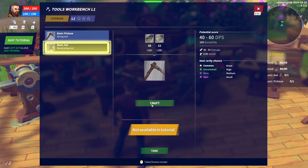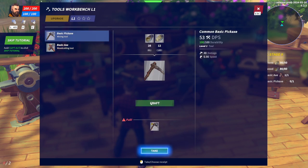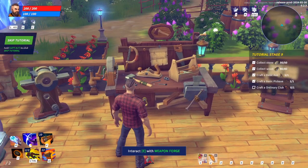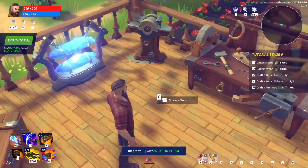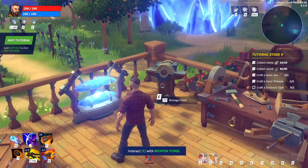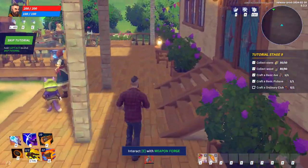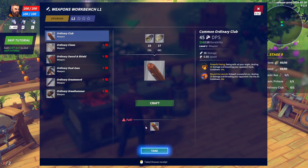Craft that. What? I think I did that right. What does it say? Okay — interact with weapon forge. Storage. Well, we got the weapon forge! Look up, dummy, it's right over here. Click — craft, take. Escape. That's nice.